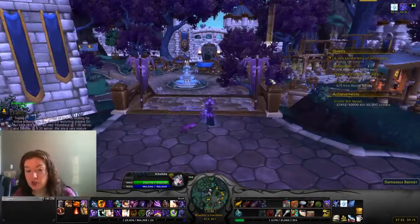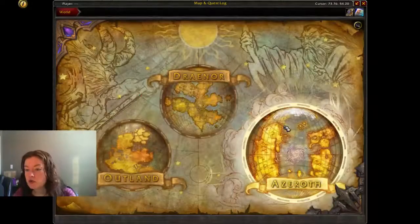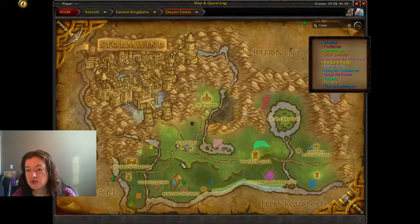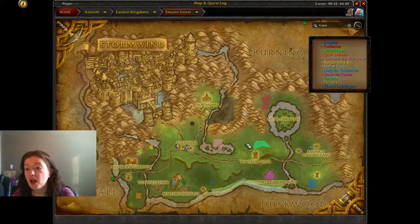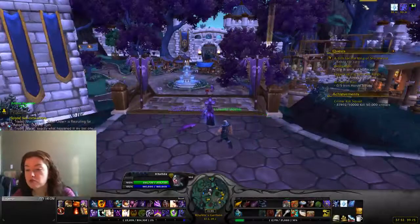Another way you can level — which takes longer but gets more done — is go to a low level zone like Stormwind, and as soon as a pet gets to level three, swap them out for another level one and just keep going until everything is rare or level three. It's a lot more time consuming, but by the time you're done you can have 15 or even 30 new level 25s, which is really great if you're going for the Celestial Tournament.